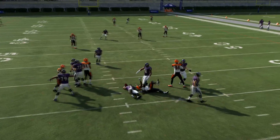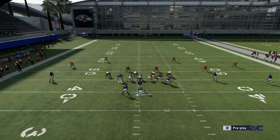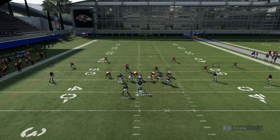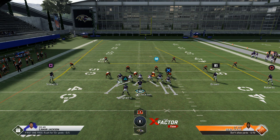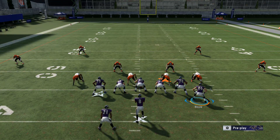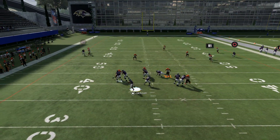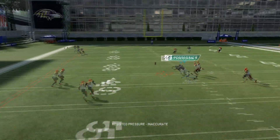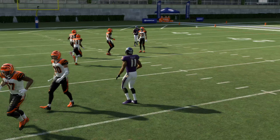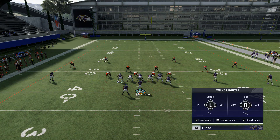Here's a trick to get that guy wide open more easily. If they're rushing you — look, that guy is activated with a superstar ability — we can smart max protect to the left. We've got an all-star lineman over here who can block that edge pretty well. So we can roll out to the left, wait for the receiver to come across, and possession catch. That lineman is protecting you off the edge, so you can definitely roll out here.